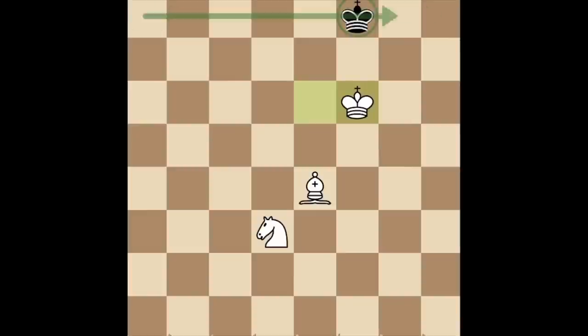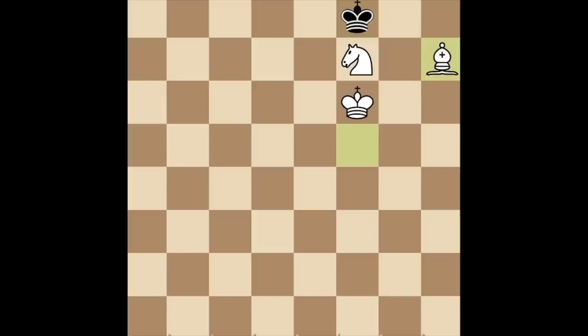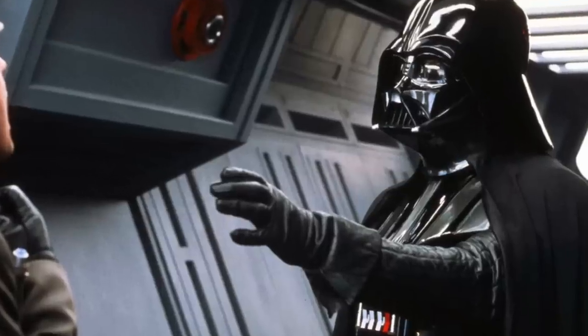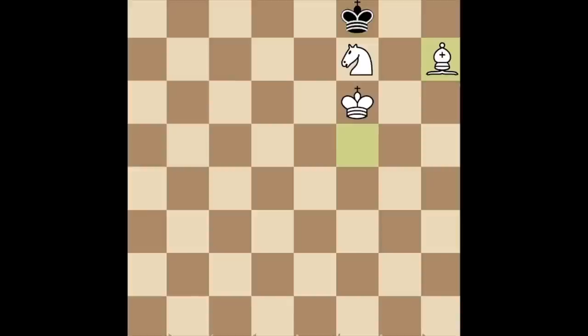Eventually, they will be forced to move to the edge of the board, and this takes us to step 3: reach this position. Once they're on the edge, they will try to hide their king on the opposite side. All you need to do is bring your knight in like this and reach this position. From here, you have forced mate in 17, and considering that you have difficulty counting to 17, it is important to pay attention, because this is the only difficult part.